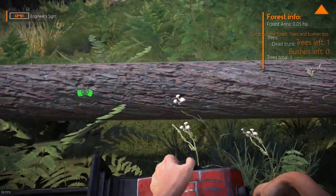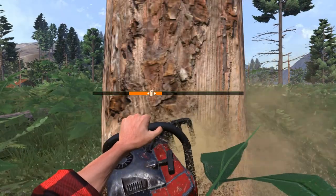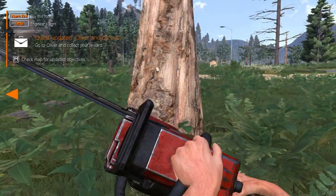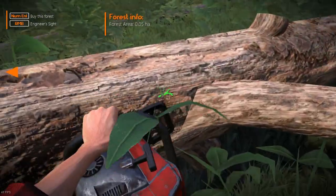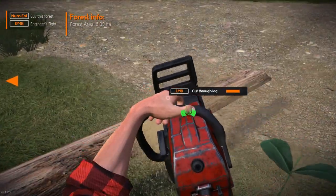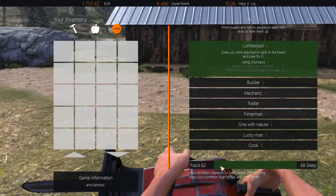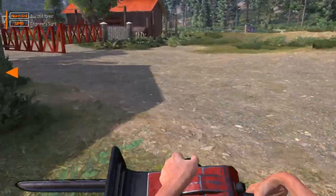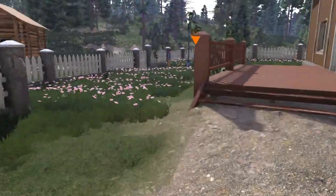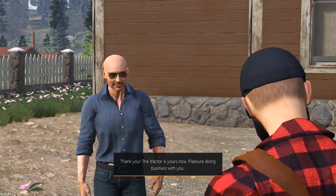Just got one more tree — let's go for this one. It says the task is completed, but I'm going to go ahead and finish getting this tree ready. Cut off the branches, cut it into sections, then go talk to Oliver. We're still good on food and sleep. Your farm is in much better shape now and the trees are gone. Thank you. The tractor is yours now. Pleasure doing business with you.